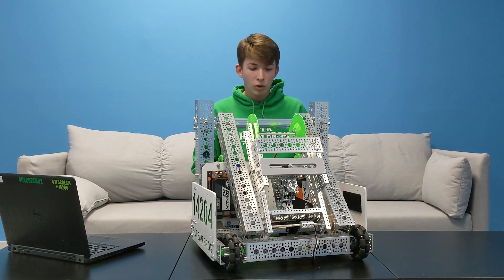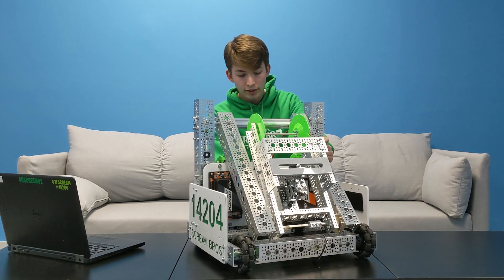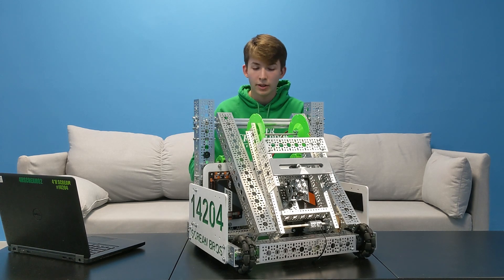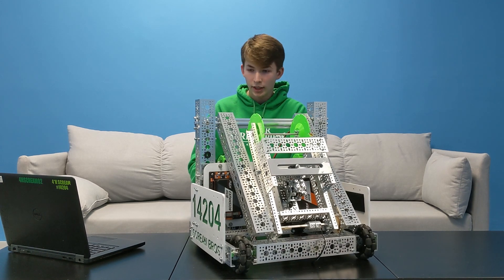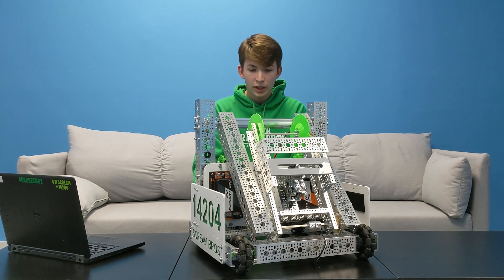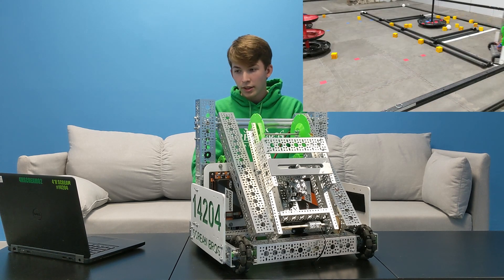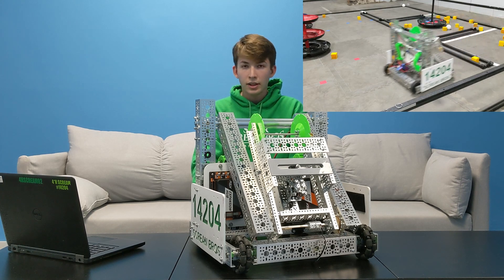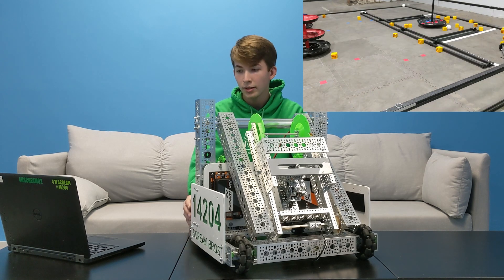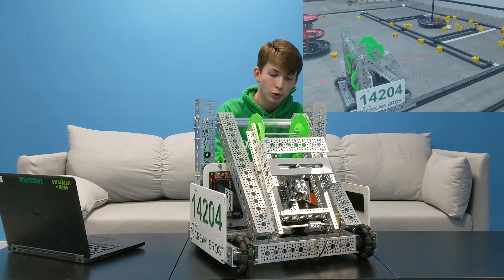Our second chassis was the six-wheel drive train from our Rover Ruckus robot, utilizing 96mm wheels with two omni wheels in front and two in back, allowing it to pivot around its center axis. We chose it because it was pre-built, fast, and difficult to high-center. After testing, we found it was clunky, could get stuck on the spikes, and was unable to strafe, which caused control issues. That said, it proved this kind of design was unable to be high-centered due to its six-wheel nature.